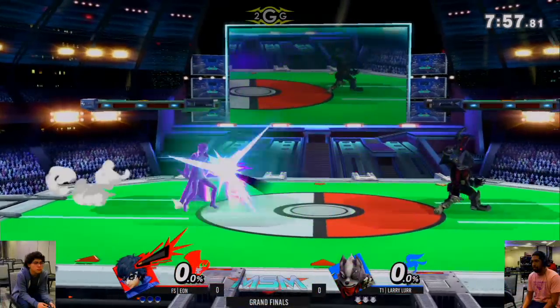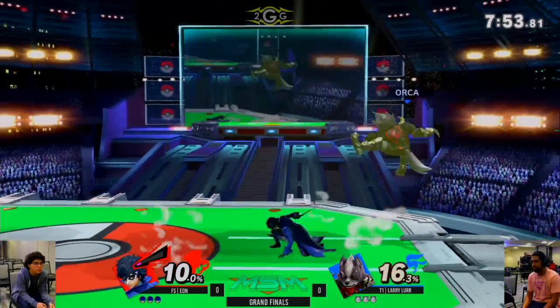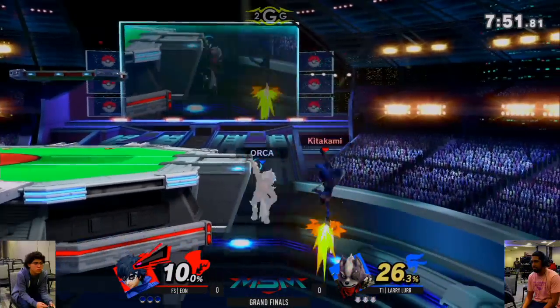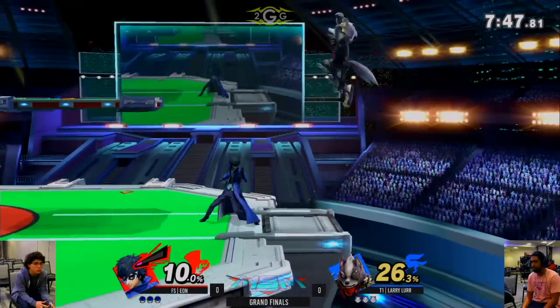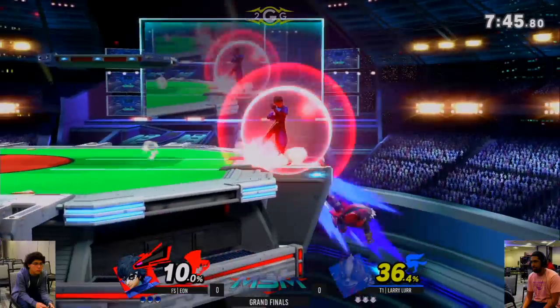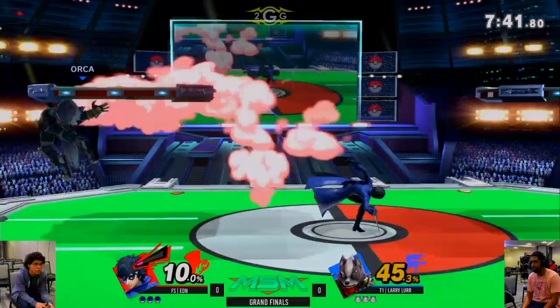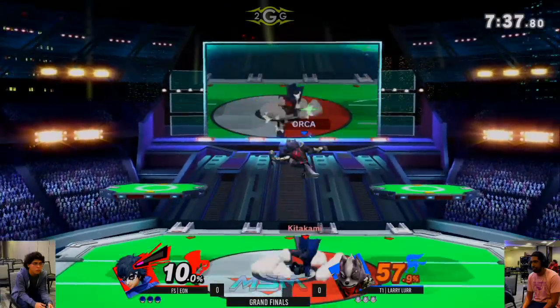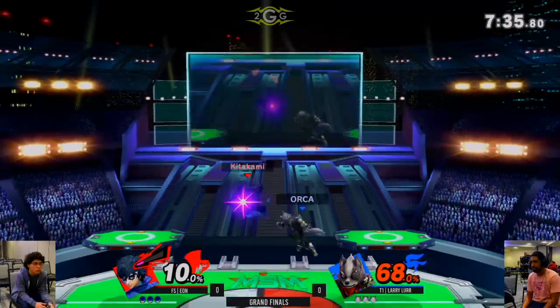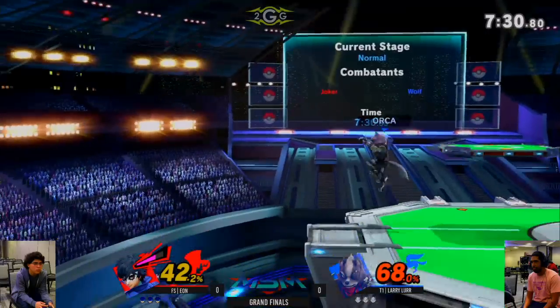Wolf showing that he performed way better, able to close out the set earlier, so starting Wolf instead. Eon is trying Joker this time — really wanted to see how Joker does against Wolf. Combos are pretty good for Joker on Wolf, and edgeguarding is really good too, especially if he has Arsene. His counter is so good on all of Wolf's recoveries.